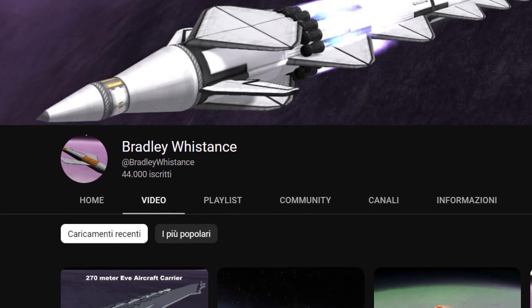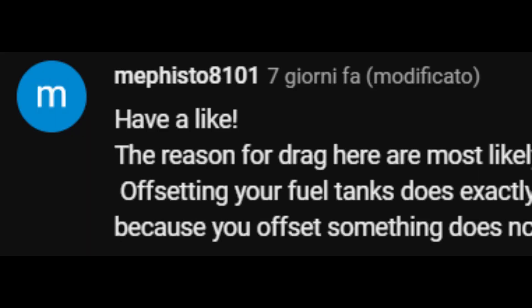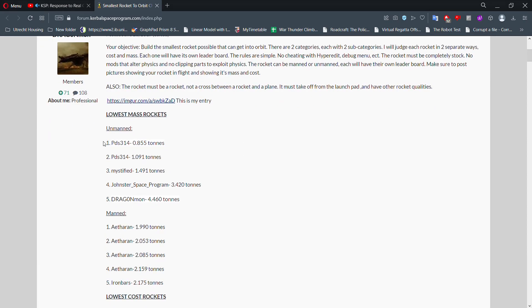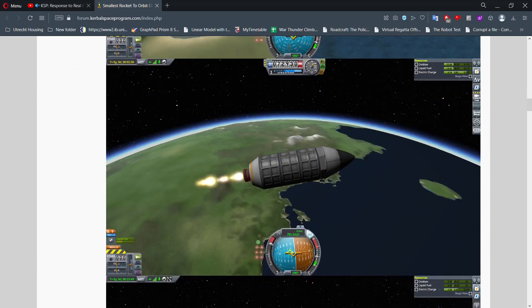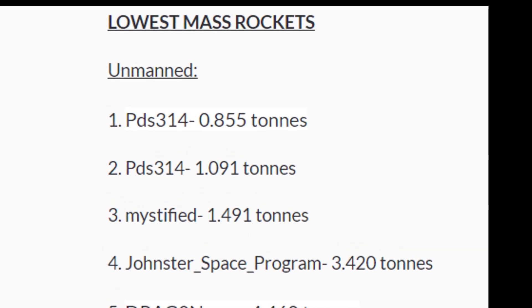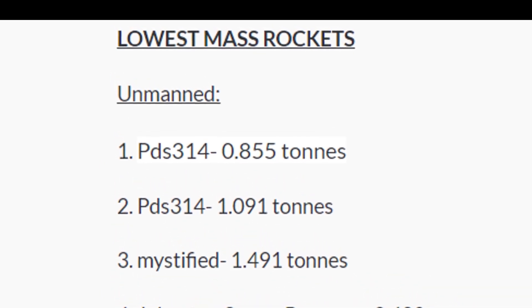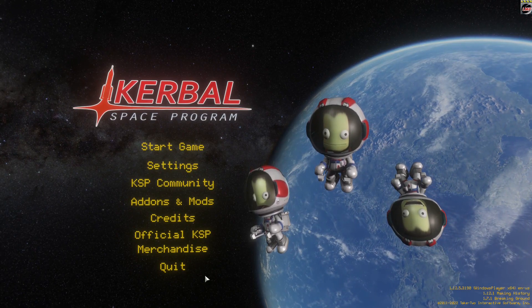Either way, both of them are not eligible for this challenge because they run on outdated KSP versions. About a week ago, a user named Mephisto sent me a link to a KSP forum challenge that took place in 2019, and the first place of that challenge was an 855kg micro SSTO. This mass seemed much more reasonable than Bradley Wistons' SSTO masses, because the players in this challenge were probably already running the updated KSP version of at least 1.7.